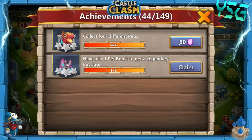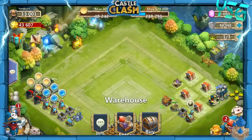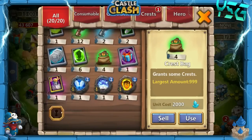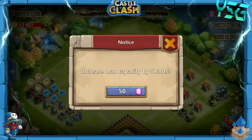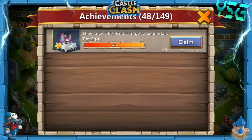Collect 4 different pets for 80 gems, 6 different pets for 120 gems, 8 different pets for 160 gems, and have a level 1 pet egg. We're going to have to expand the warehouse because it's getting pretty full with only 20 slots. Let's go ahead and just spend 50 gems — there we go, increased the max by 5. That's definitely going to help.